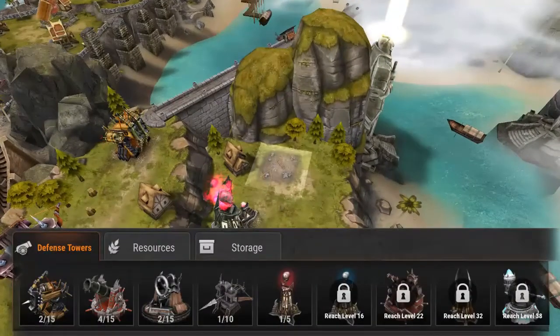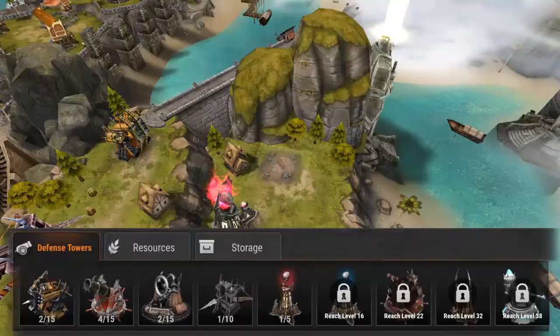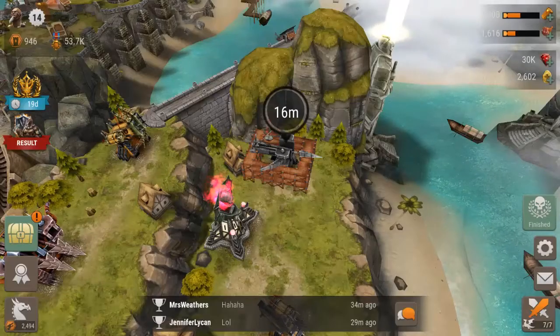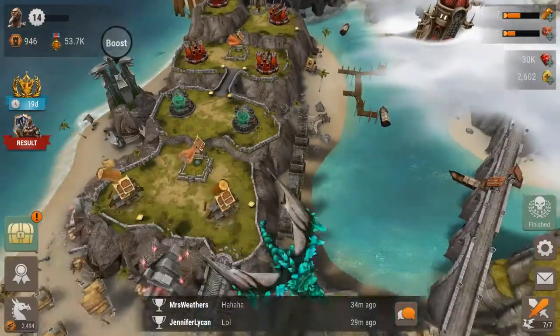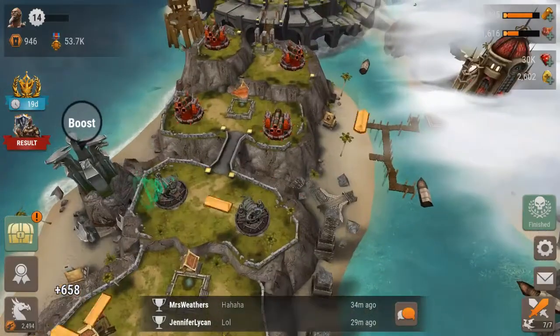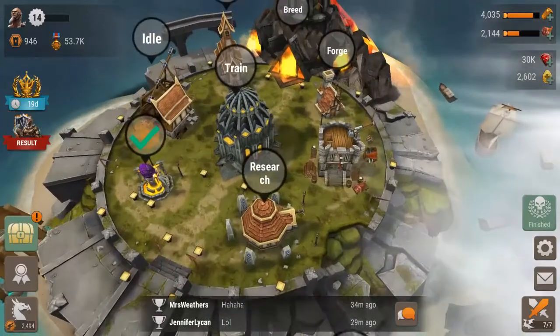We just unlocked another spot, so let's go ahead and put another ballista down and get that going. I do have some dragons I need to try to level up — collect all the lumber and meat, level those guys up because they help quite a bit with protecting.